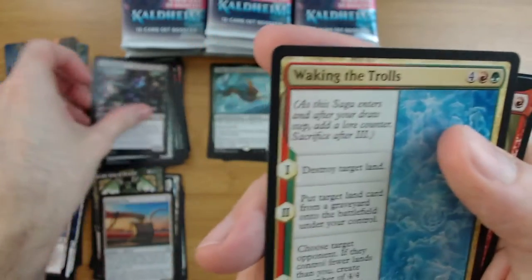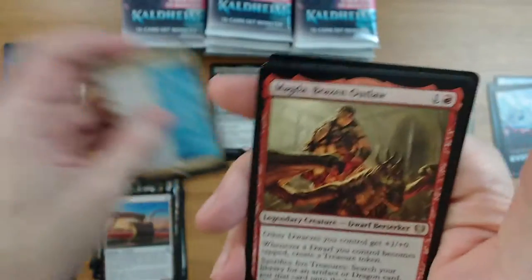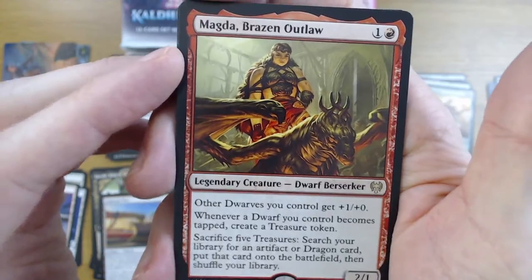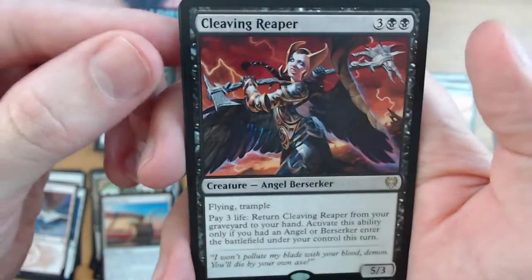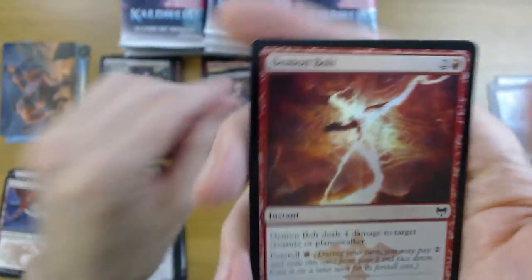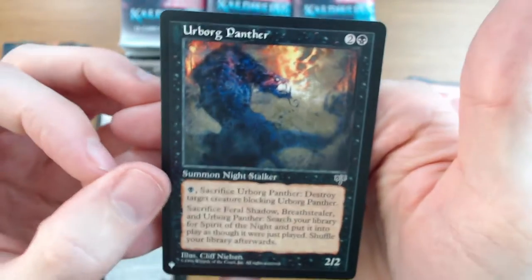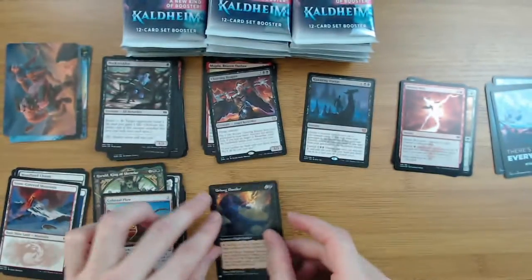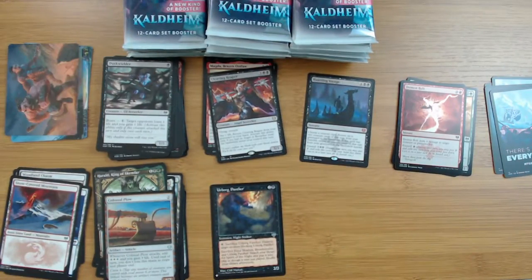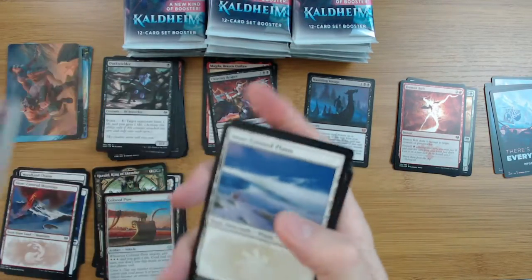Waking the Trolls - wait, there was only one uncommon in this pack? That's weird. Magda - Magda's super cool, I like Magda. Cleaving Reaper, pretty strong card. And we got a foil Demon Bolt - that's a nice one, a playable foil. Something from the list - it's the Herb Lord Panther. You sack it, destroy something blocking it, and other things get Spirit of the Night. Old school! We got a list pile going.